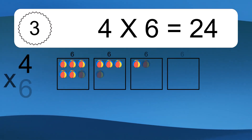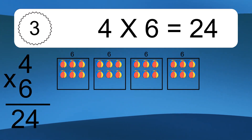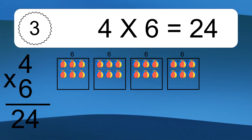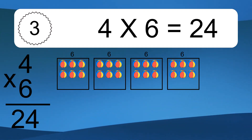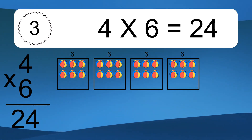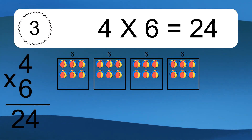4 times 6 equals what? 4 times 6 equals 24. We have 4 boxes, and each box has 6 colorful balls inside. If you count all the balls in all the boxes together, you will have 4 times 6 balls. This equals 24 balls.